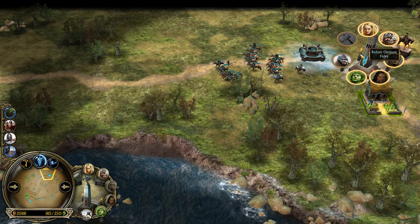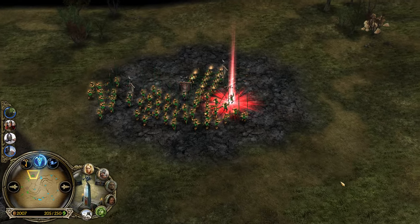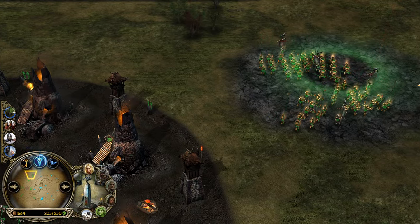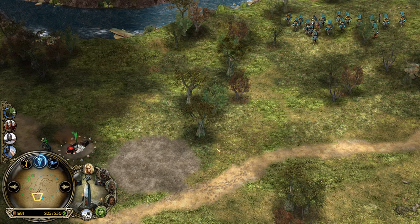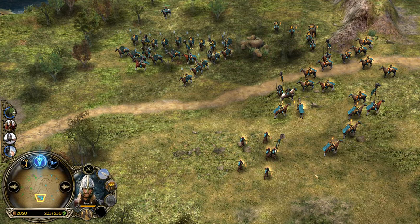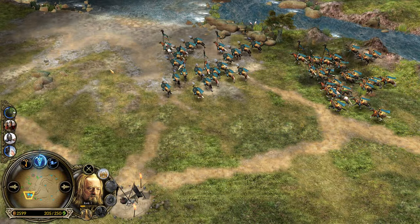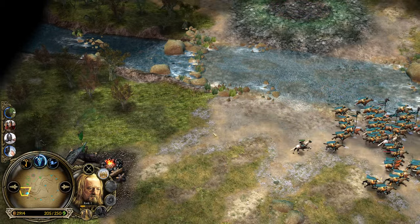You might ask yourself: what is Rohan supposed to do against it? It's actually a game of patience. What you want to do is go for Legolas and play the long game — play the poke game. Step up, use Hawk Strike, and go back. Do this on repeat. Whenever you use Hawk Strike, you want to place Théodred and also Éomer next to your Legolas to share experience. You are aiming to get Legolas or Théodred to level 4 for a glorious charge, and get power points by using Hawk Strike over and over again — kind of punishing the camping situation from your opponent. That's the thing you can and need to do.